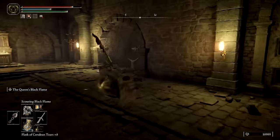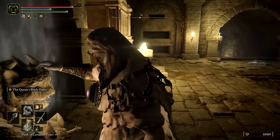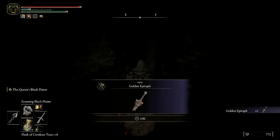Starting in the dungeon, first off there is a fog barrier that can be lifted with a Stone Sword Key, and inside is the Golden Epitaph, a one-handed faith-based sword.